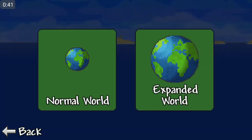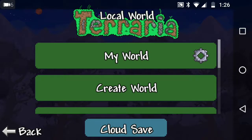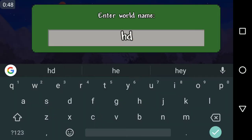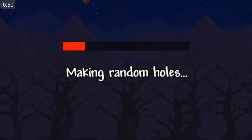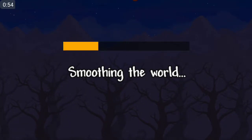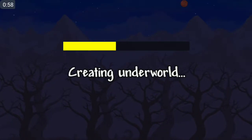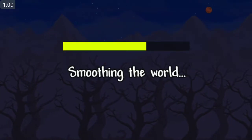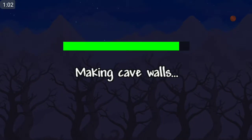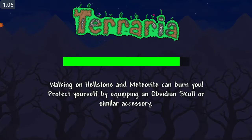So Gemma is going to a small world. We're going to go there and look for a chest, and then we're going to make another copy of her after backing up to the cloud save. I'll show you how all of this works — it's the easiest thing in the world. It's only on mobile, though.